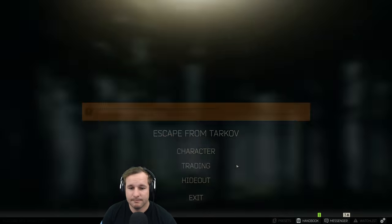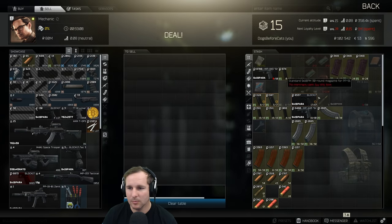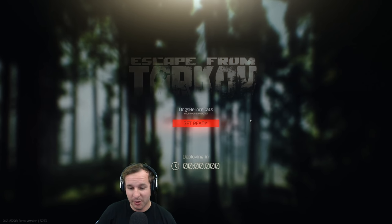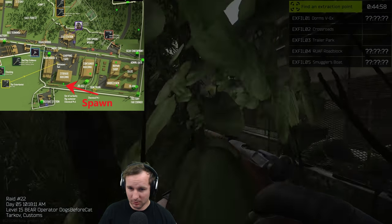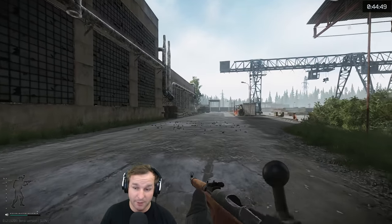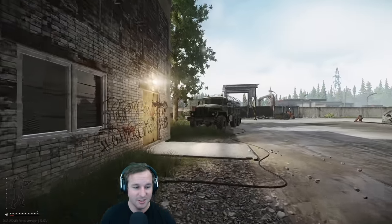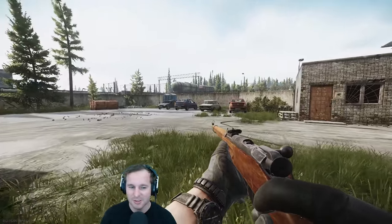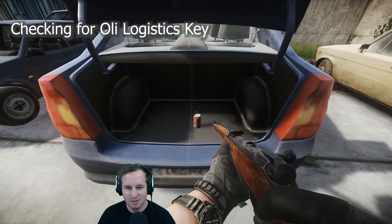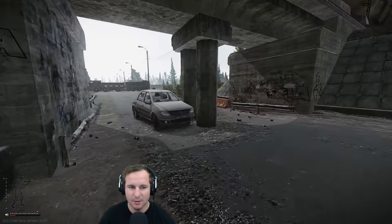Something to take note of during this episode is that because I was getting frustrated, I stopped playing as tactically as I usually would and was just trying to get stuff done. Another deploying timer - always good. Get a deploying timer so we can make sure we're at the start of the raid. This time I'm going straight for the dorms, get room 220, and get out. Customs has been so rough for me. On other maps I'm fine, taking on squads - customs is just constant hectic randomness.